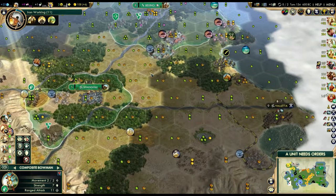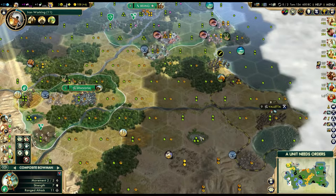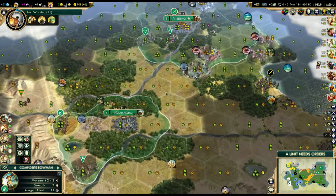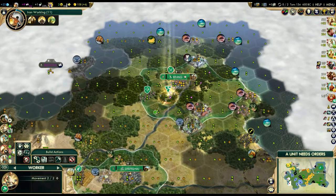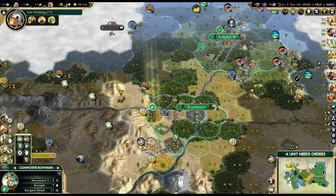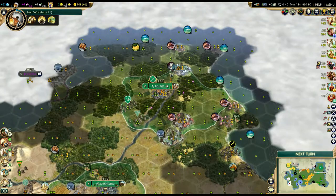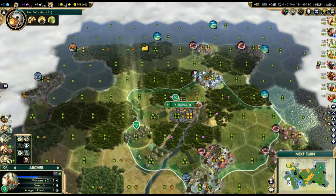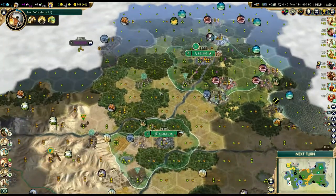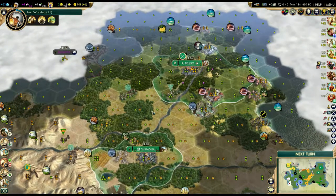A city over in this location on top of this hill wouldn't be bad either - I'd get a couple floodplains, the oasis, and the incense. However if you guys have any additional spots or better spots you see for a city location, please let me know in the comments. Please let me know if there's anything else you'd like to see from me. Make sure to like, comment and subscribe, and I will see you guys next time. Goodbye!